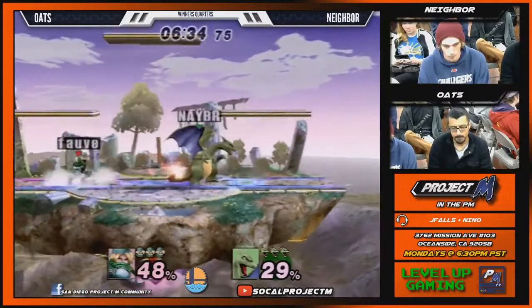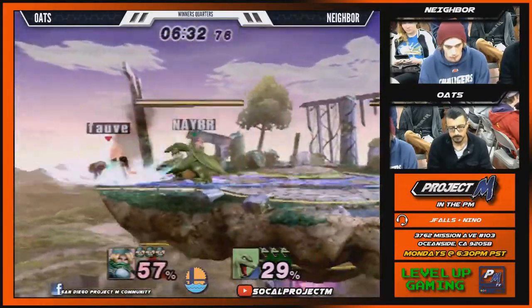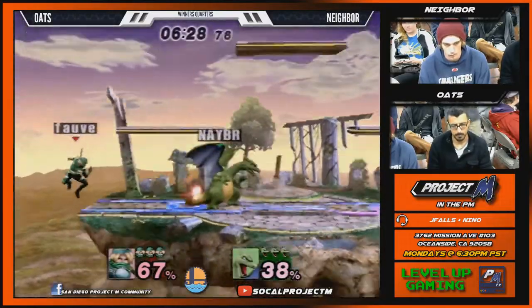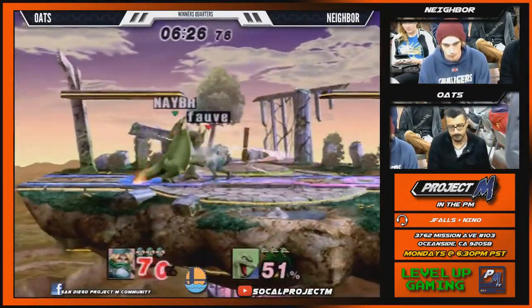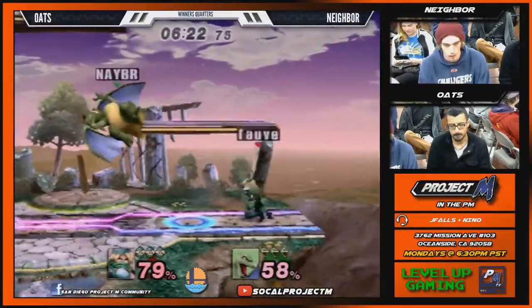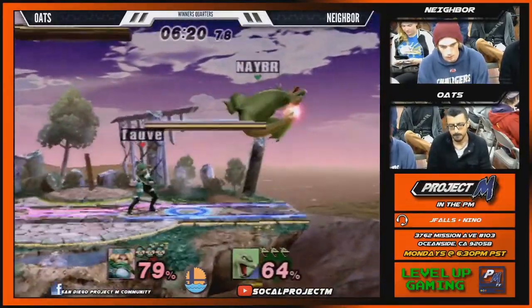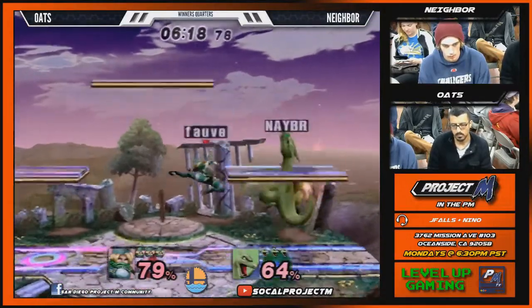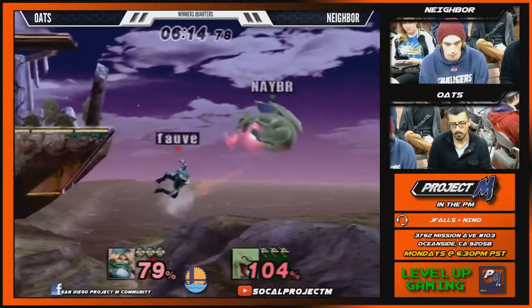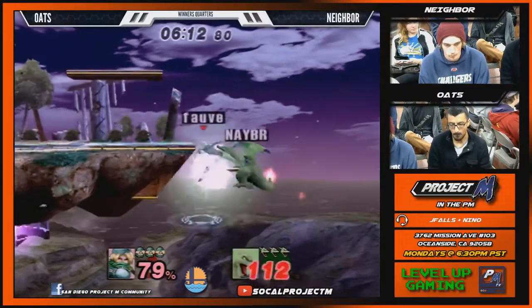What a badly spaced forward air. I would say that Charizard has the fakest shield pressure in the entire game. Probably. At least on Nair you can be pretty far away with it, but you kind of have to space it. Like you can't really... you don't really have a jab. Like his jab is good, but it's long range and it goes super high — that's it.